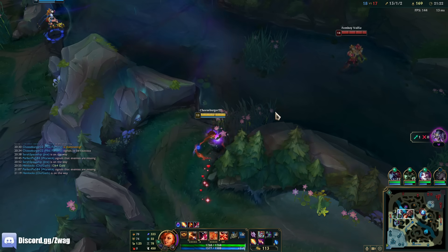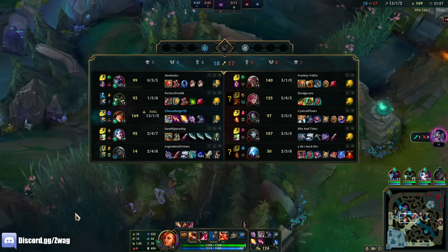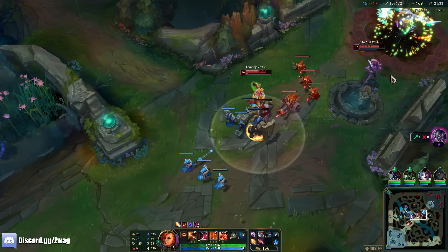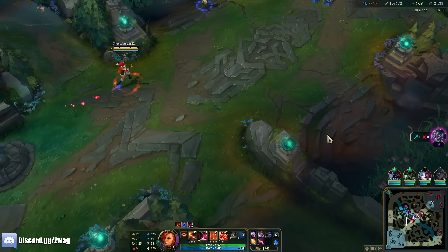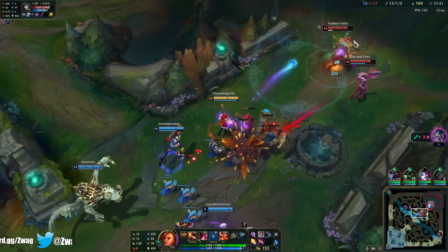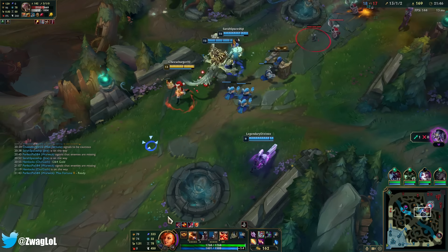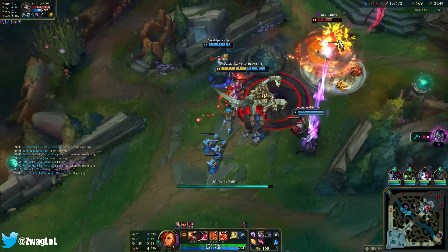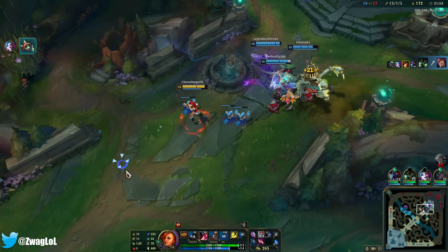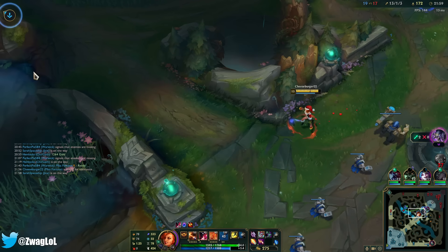Don't get cocky. If I get Vi-ulted though, I am dead. Set has a lot of health but he doesn't have much MR so I do shred him. I just want to Q someone. He didn't even get the chance to move. Let's go Baron maybe — there's nothing to get mid, we don't actually need to siege mid.